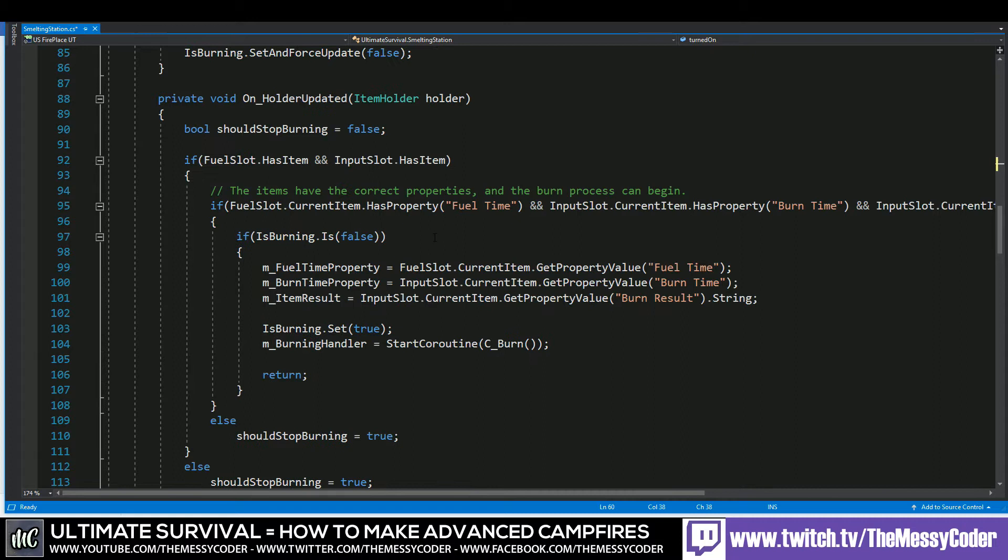Currently the fireplace only works if both the fuel slot has something and the input slot has something — the input slot being whatever you want to cook. This part here is stopping it from working as we want, because we want it to only work if you have something in the fuel slot. Having something in the input slot is nice, but that's not the main requirement. So let's edit this a little bit — I like to comment out things I'm not going to use so I remember what I've changed.